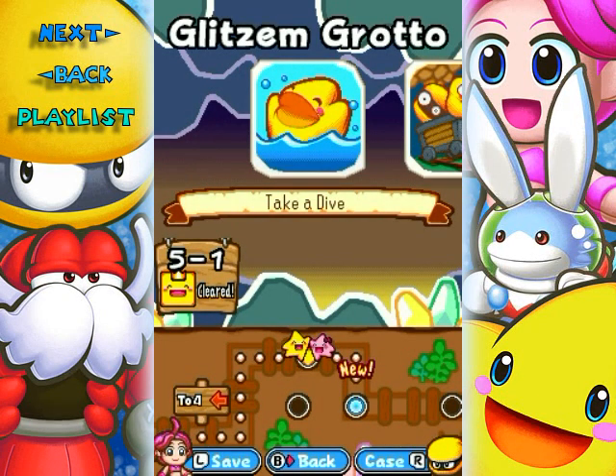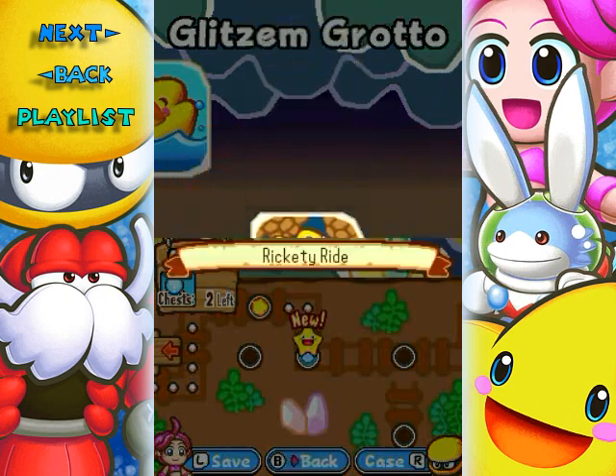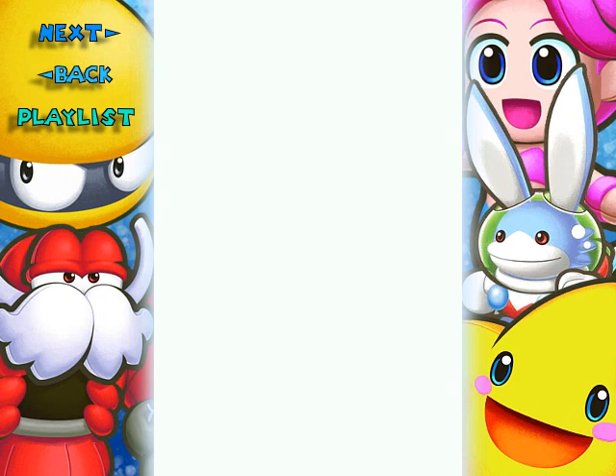Hello everyone and welcome back to the walkthrough. Let's go to Rickety Ride. This name sounds awfully familiar. 5-2 starts right now.